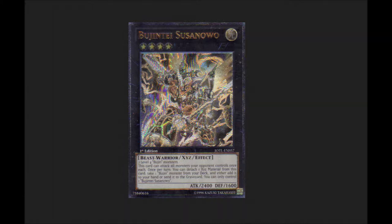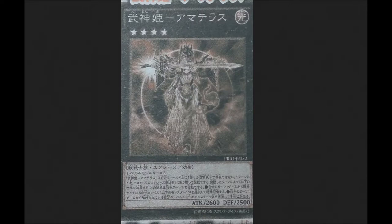Susanoo can attack all monsters your opponent controls once each. Once per turn you can also detach one Xyz material from this card to take one Bujin monster from your deck and either add it to your hand or send it to the graveyard — so you can add Yamato to your hand or send something like a Quillen to the graveyard to destroy a monster or trap card your opponent controls.